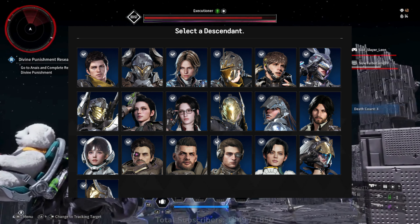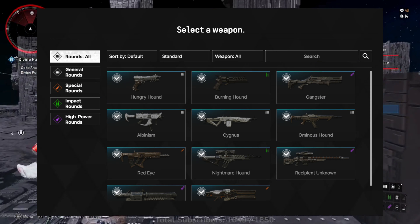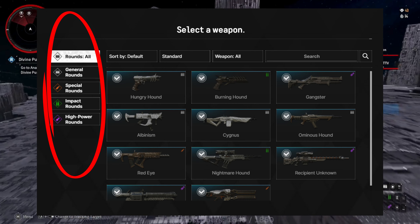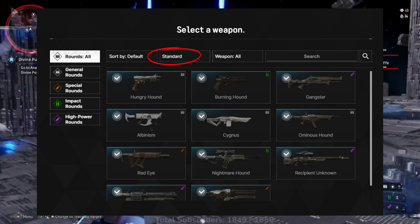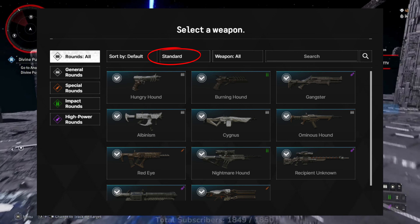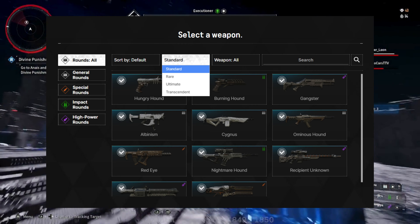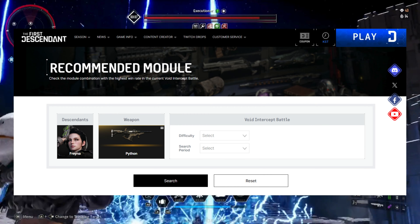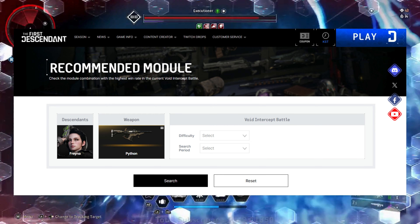Start off by choosing your descendant of choice along with whatever gun you're wanting to use or build up. In terms of finding weapons on the left, we can find weapons by sorting them by rounds used. If we're trying to find builds for ultimate or rare weapons, we must click on 'standard' at the very top and then click the corresponding rarity of the gun we're trying to find. In this case, I'm going to select Freyna as my descendant and the Python under ultimate for the build I'm looking for.